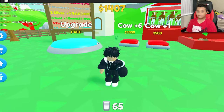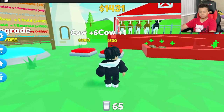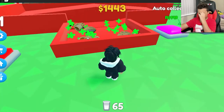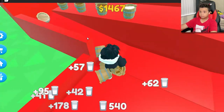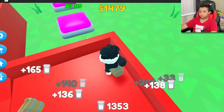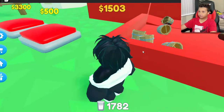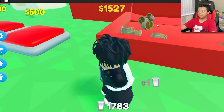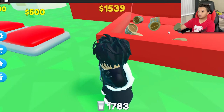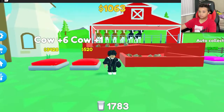I'm going to try getting all the rarest cows you can get in the game. Let me collect all the milk here — my cows just make buckets of milk. The black and white cow makes white milk, and my chocolate cows make chocolate milk, that's why it's brown. Okay, let's buy this.